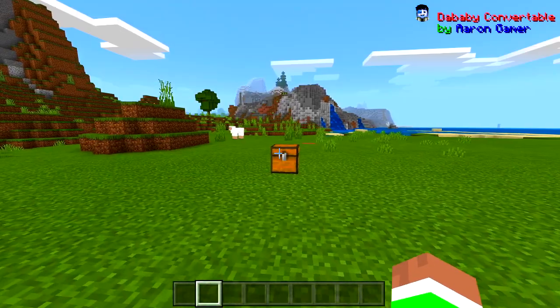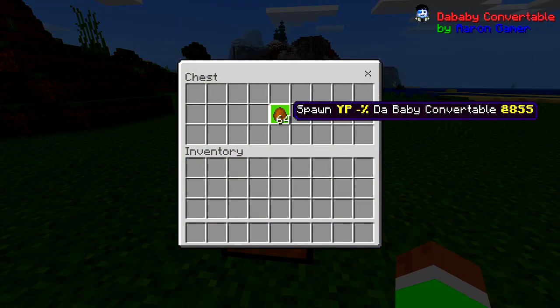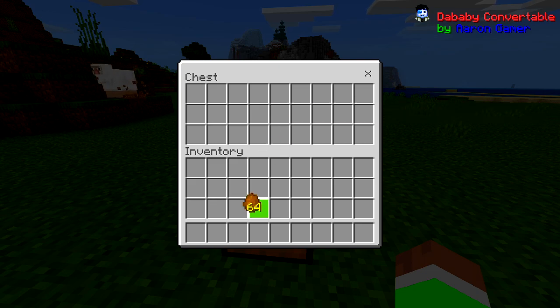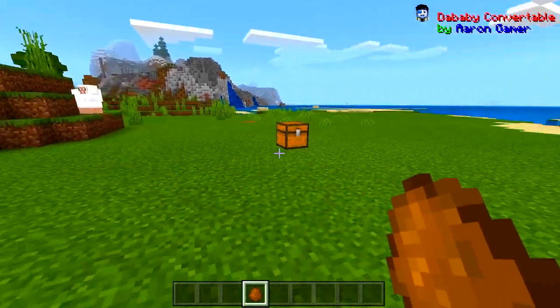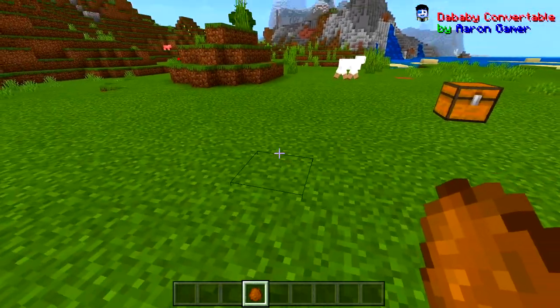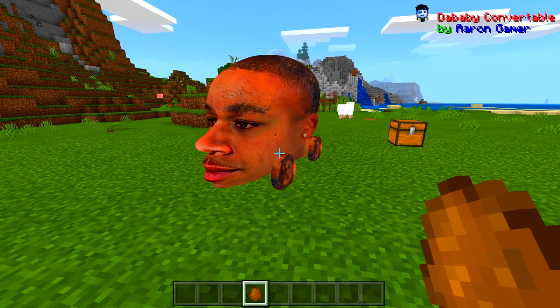So we have this thing inside of this chest right here — it's just one spawn egg and it says 'DaBaby Convertible.' I actually can't even tell if those are S's or 5's on it, but anyways we're gonna spawn this in. Get prepared because this mod is super weird. All right, here we go — boom!